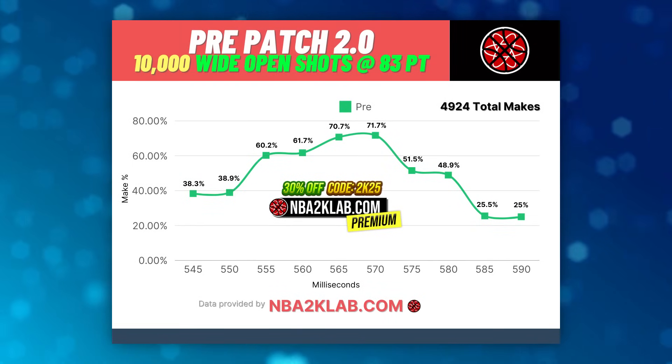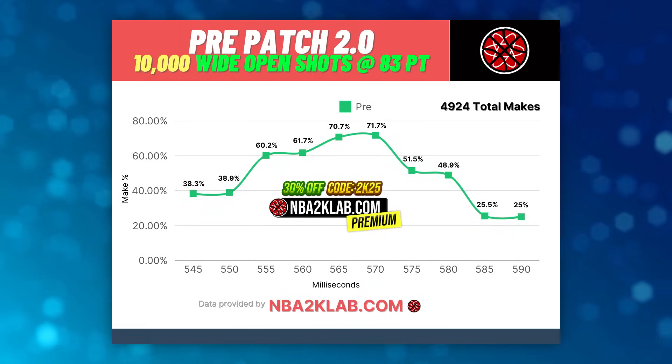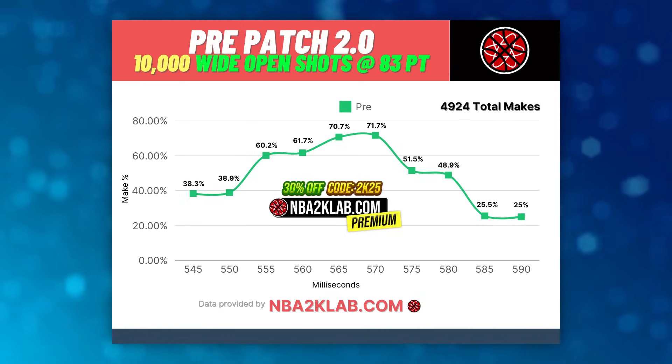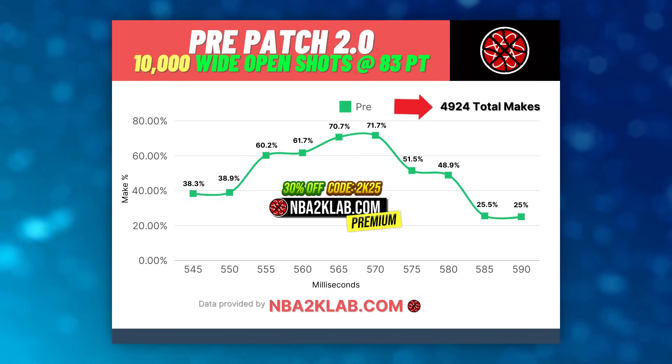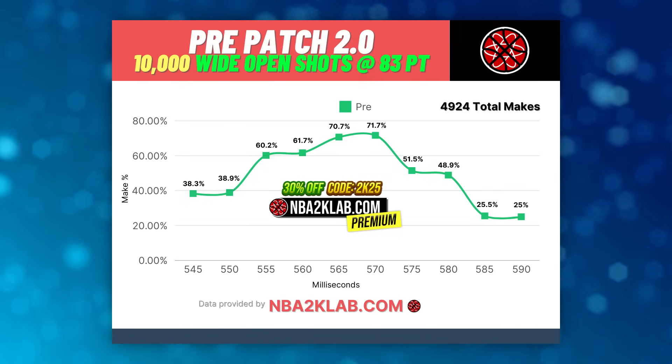Looking at the results before the patch, we topped out at a 71.7% make percentage in the center of the green window. The edges still had a chance to green but they were still a fairly low percentage. Out of the 10,000 shots we took for this pre-patch test, we had 4,924 total makes — roughly a 49% make rate.